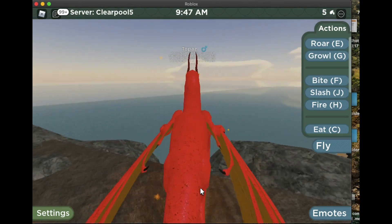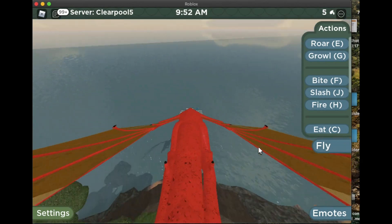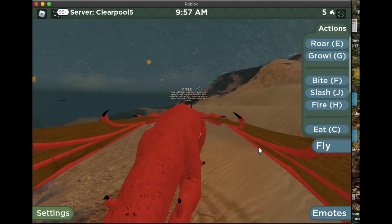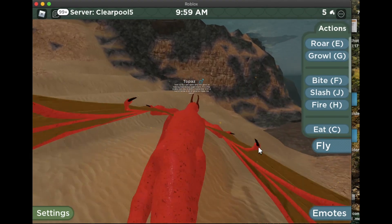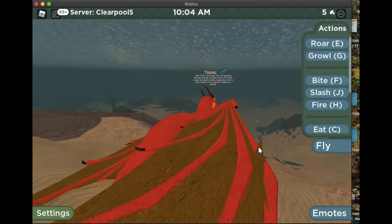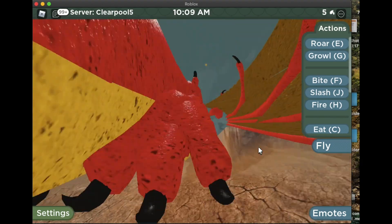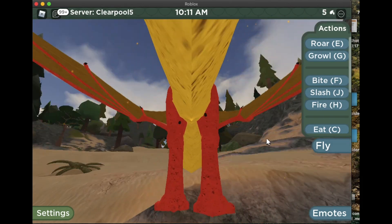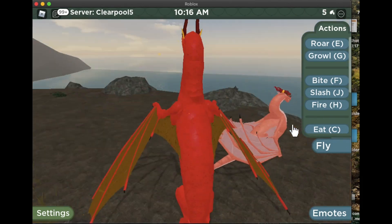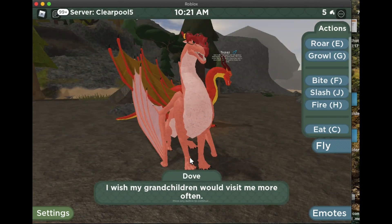Talk to Dove — she'll say 'I can't believe I lost my horn ring; my daughter gave me one and my husband...' If you keep talking to her she'll tell you 'Falcon pushed me off into the water,' which gives you a hint that the horn ring is in the water. You don't have to go far — it's close by, glowing with glitter sparkles. Pick it up and bring it back to Dove.